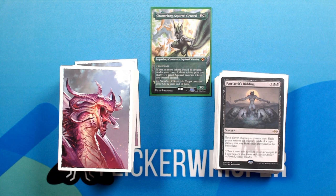Patriarch's Bidding — 3 black black for a Sorcery. Each player chooses a creature type. Each player returns all creature cards of a type chosen this way from their graveyard to the battlefield.